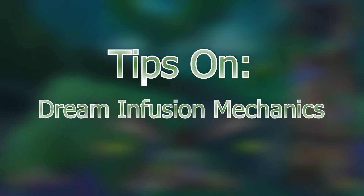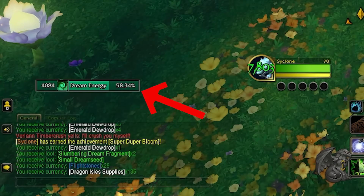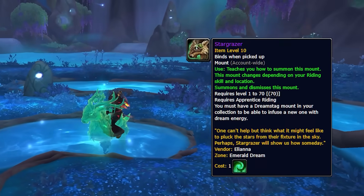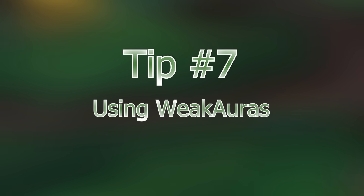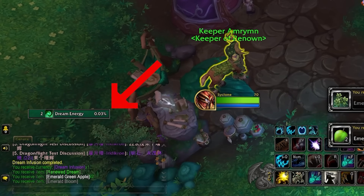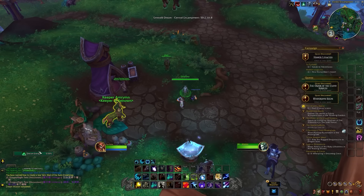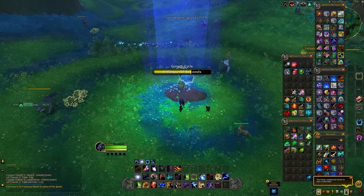Next are a couple of tips for the dream infusion system, which you unlock at Renown 5. It's a progression bar you fill by doing various tasks in the Emerald Dream — once filled, you speak to the NPC to get a dream infusion, which lets you turn a mount into a dream-infused version. There are also some pets you can do it with. I recommend using the weak aura made by Pat Ford — linked in the description — which shows your dream essence bar progression from anywhere, so you don't over-cap and waste energy.